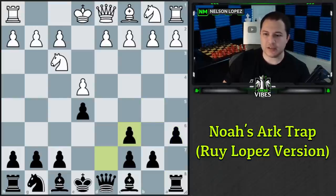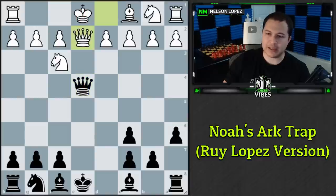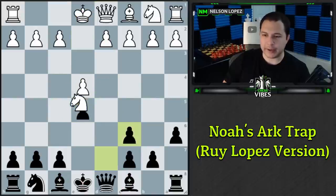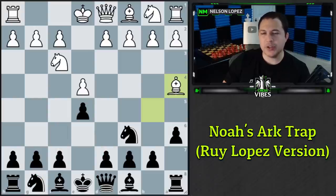If white accepts the pawn, you have queen to d4 forking the knight and the pawn — you get your pawn back with advantage since white has no castling rights and you get the bishop pair. Most people know that and will play bishop to a4. Now we play d6. Most commonly knight f6 is played, and d6 happens later. If opponents aren't paying attention they might not realize what you're trying to do.